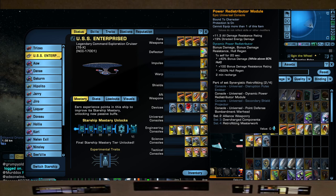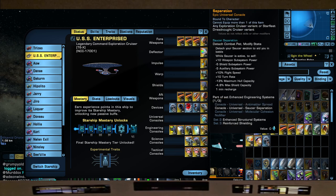The main piece this build is built around is the saucer separation console. When you get the legendary version it comes with all the universal consoles from all previous Galaxy variants. We're going to use this — we're going to be on the battle bridge, captains.